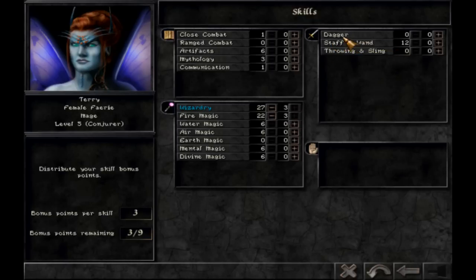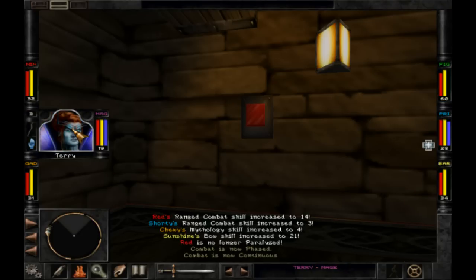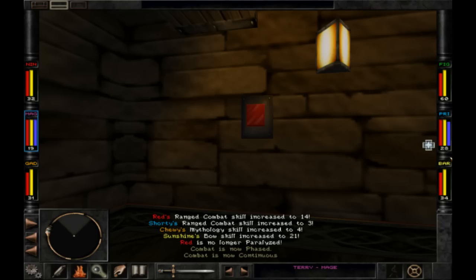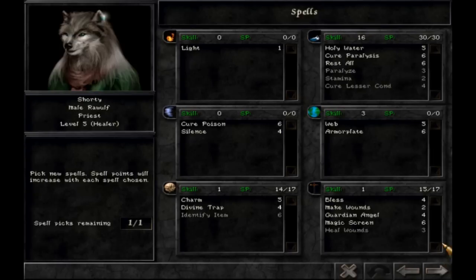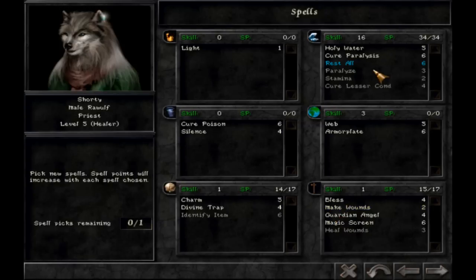I forget what she's supposed to be using — throwing or a sling? Let me check her out. Oh, she's using that staff thing — the fairy stick. She's got all sorts of stuff going on. Fairy dust — what does this do? There's a tattered note, must be something you use in battle. The priest's senses are fine, focusing on water stuff — holy water, cure paralysis, rest all. What does that mean? Potion of stamina — kind of lame.